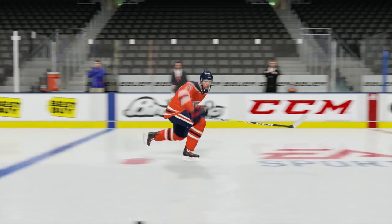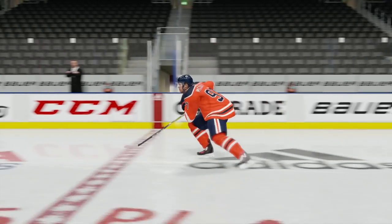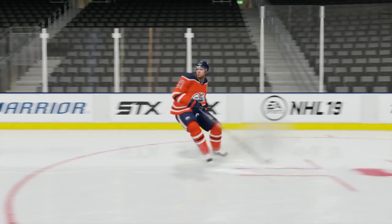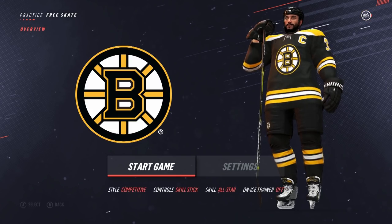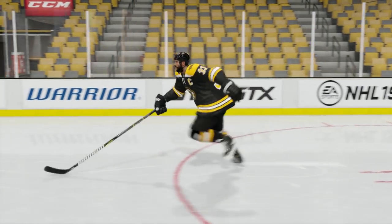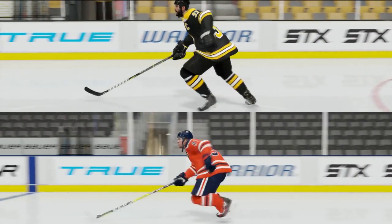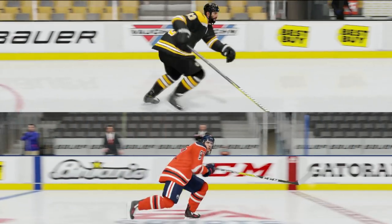Another big leap forward in Gen 5 skating is the addition of different skating styles. Now, players will skate differently depending on their skating attributes as well as their height and weight. Look at how McDavid skates without the puck — his strides are quick, choppy, and explosive. Now compare that to someone like 6'9" Zdeno Chara, and the difference is clear. Chara's strides are slower and much longer. The best news is that you won't see a player like Chara catching a player like McDavid on a breakaway anymore. This mechanic will change the way users choose their teams, build their teams, and play with their teams entirely.